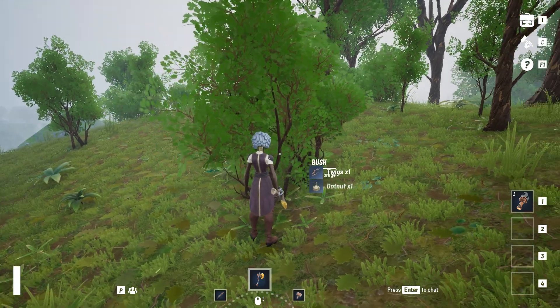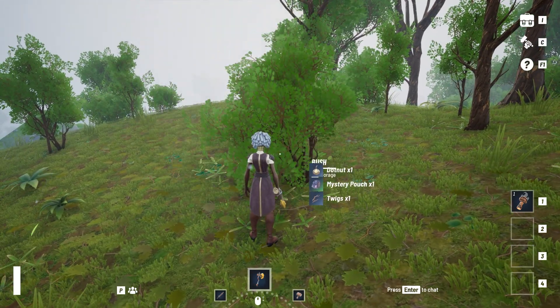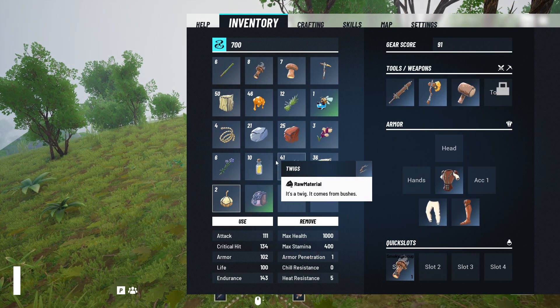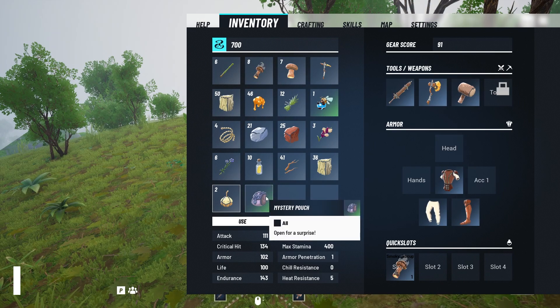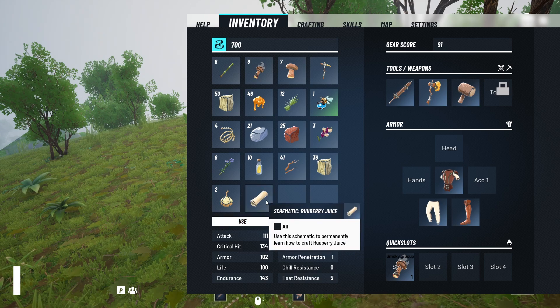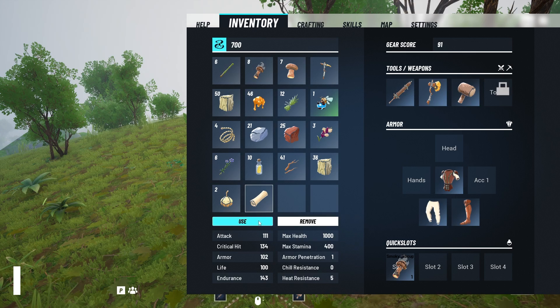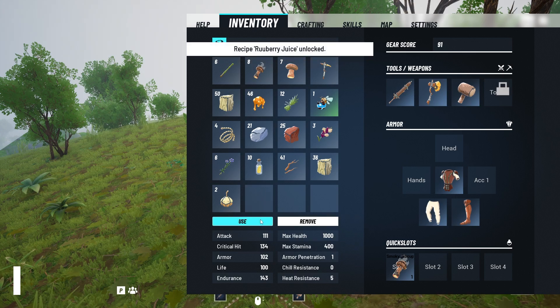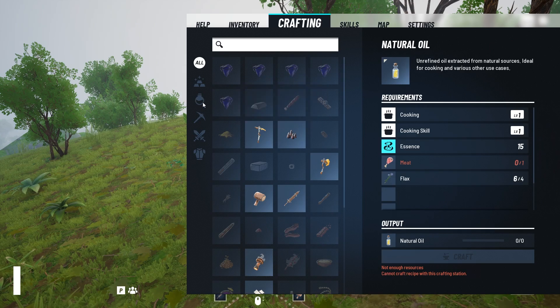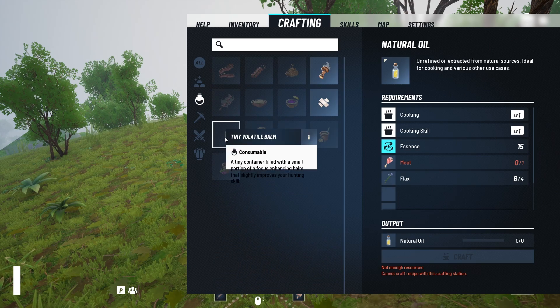I've been gathering materials for a bit now, and we found a mystery pouch. I mentioned earlier that there are more ways to obtain recipes, and this is one of them. Let's open it and check what we have found — a schematic for Rewberry Juice, slowly expanding my list of craftables. Some recipes require a certain station or skill to be crafted, same for our Rewberry Juice.